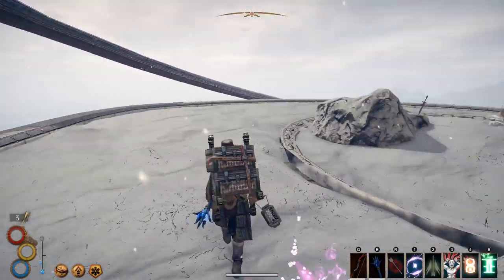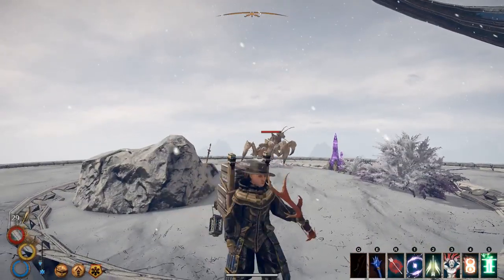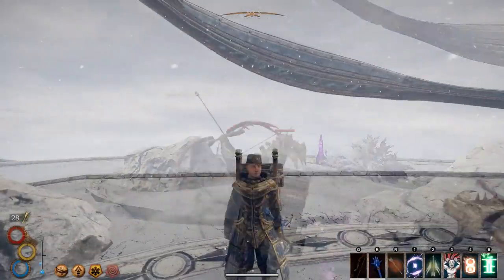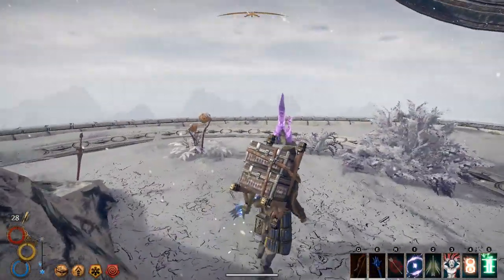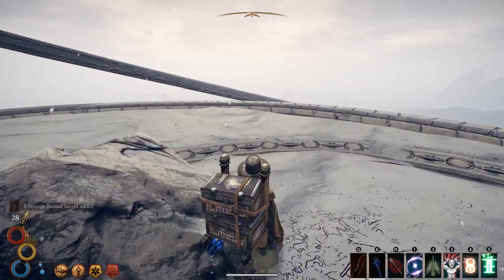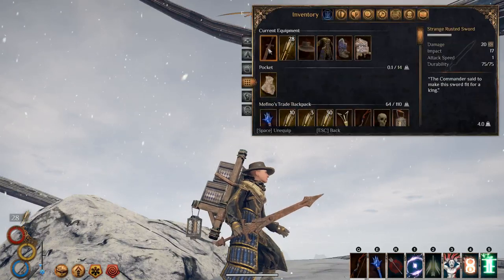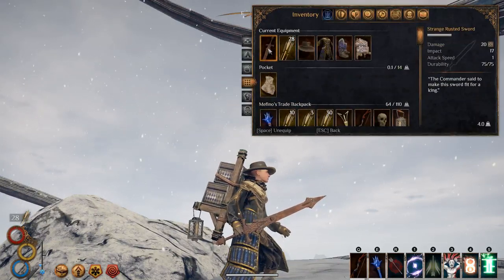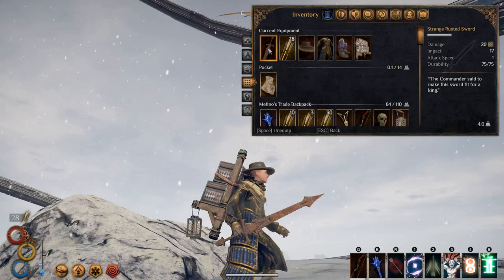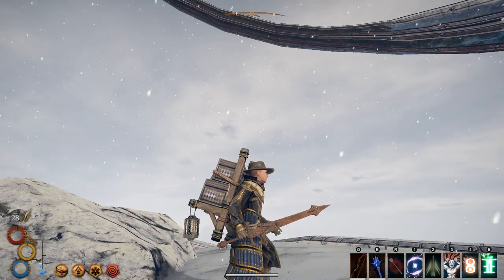We're going to throw a magical trap down for him, guide him over, and kill him. Once you've killed the Rock Mantis — or you probably don't even need to — just come up here and take the Strange Rusted Sword. By itself it does 20 damage and 17 impact, which isn't too bad, but you can actually turn it into a much better weapon.